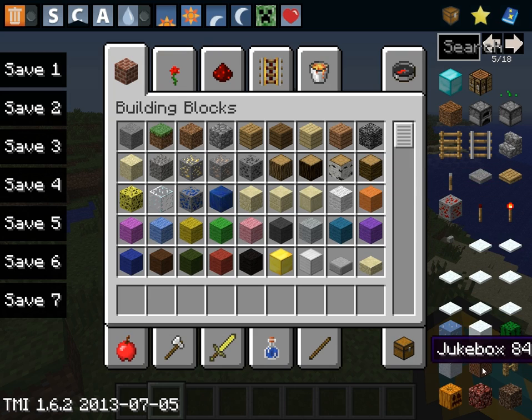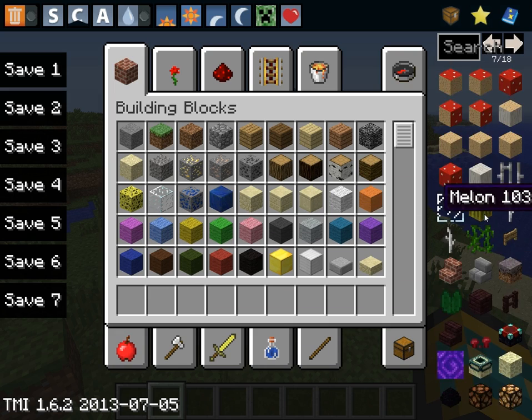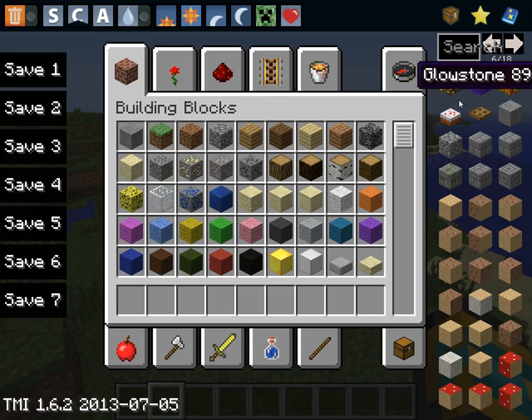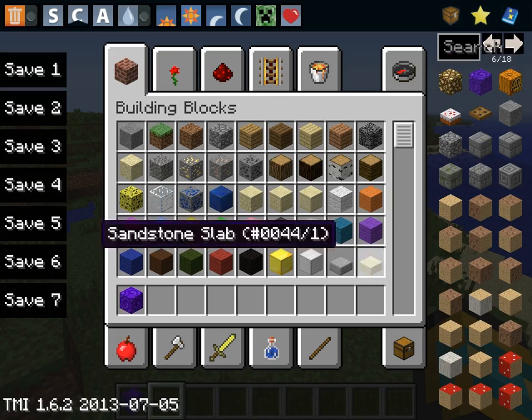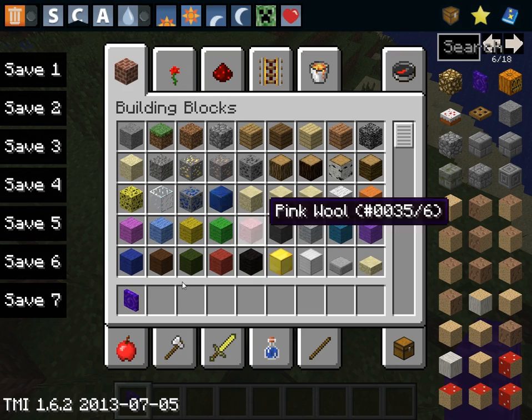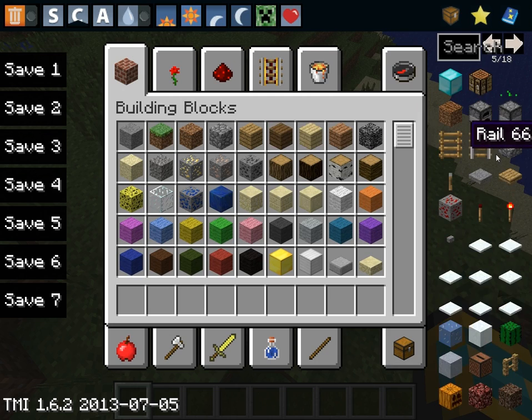The ID numbers are 11 and 9. And you can obtain, like, command blocks, nether portal, ender portal, nether portal block — except it's not really a block, it's a slab thing. But you can also get cake.